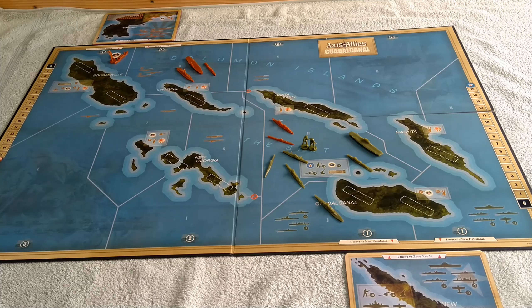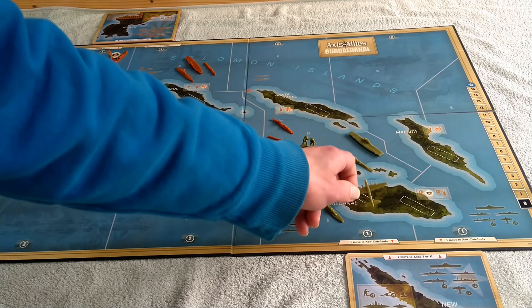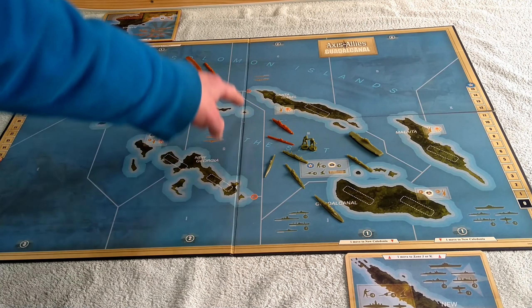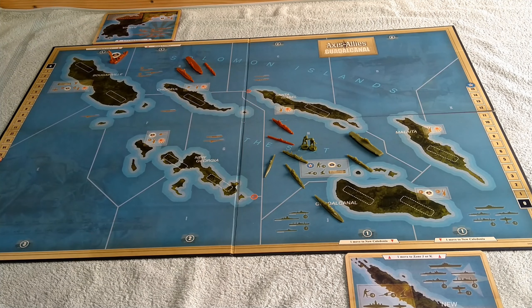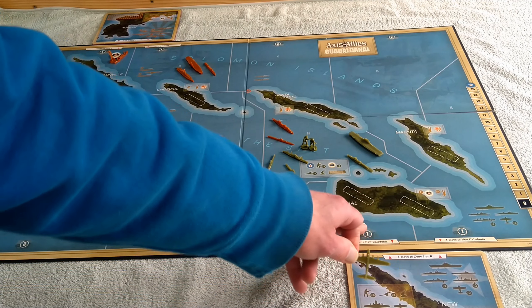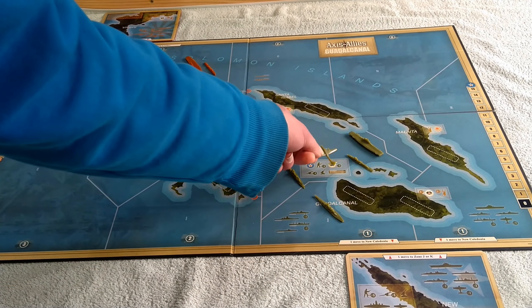Then we come to air movement. First, bombers move — bombers move three spaces, fighters move two. That's half the regular amount you're expecting, but you do not have to demonstrate a landing space; you just move them. The landing comes in a special phase at the end of the turn when they get the other half of the movement. Generally, if you moved out you've got enough range to move back. A bomber from an air base here would go one, two, three spaces.